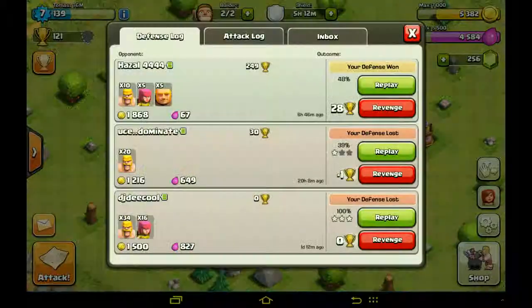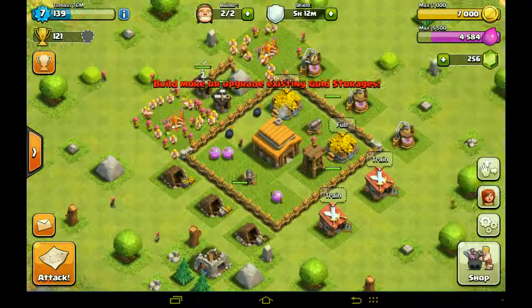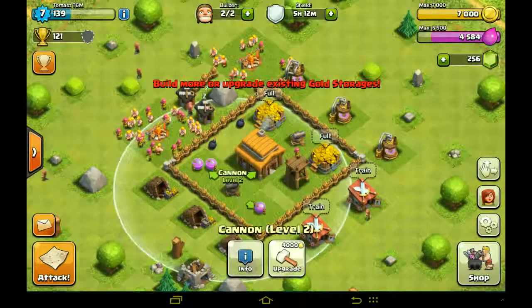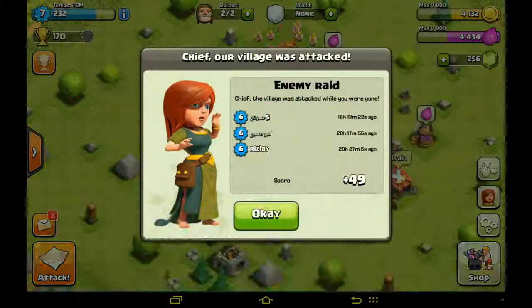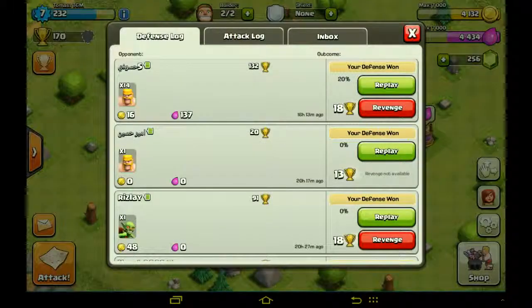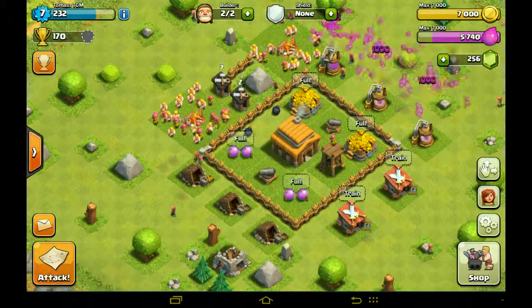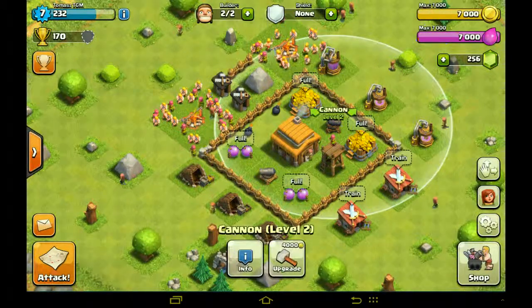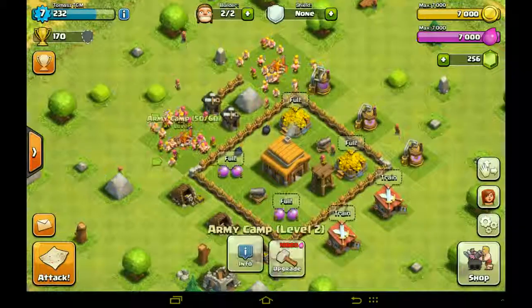Someone attacked us — let's have a look. 48%! Look how close he was. We are the best. We are just amazing. Plus 49 trophies! Look at this — boom, let's see who won. We won three defenses. Three defenses — how good is this? This is awesome, this is amazing. Our village is awesome. Everyone is losing against us. This is great. We are doing so good. I am surprised myself at how well we are doing.